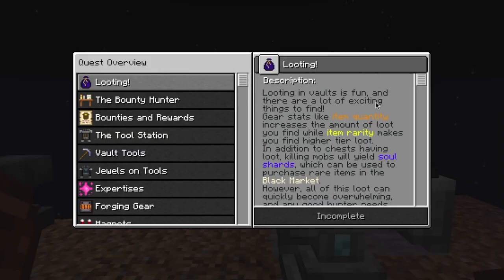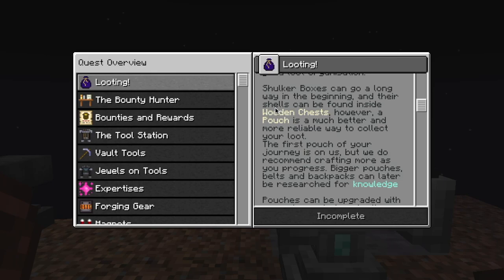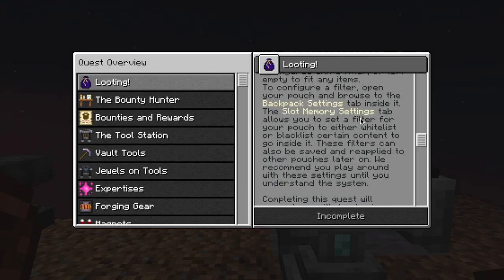Our next quest is looting. Looting in vaults is fun, and there are a lot of exciting things to find. Gear stats like item quantity increase the amount of loot you find, while item rarity makes you find higher tier loot. In addition to chests having loot, killing mobs will yield soul shards, which can be used to purchase rare items in the black market. However, all of this loot can quickly become overwhelming. Shulker boxes can go a long way in the beginning, and their shells can be found inside wooden chests. However, a pouch is a much better and more reliable way to collect your loot. The first pouch of your journey is on us, but we recommend crafting more as you progress. Bigger pouches, belts, and backpacks can later be researched for knowledge. Pouches can be upgraded with upgrade cards to make them carry more loot, automatically pick up loot when you break a chest, void excess loot, and even feed you. The pouch itself can also be configured with a filter, or left empty to fit any items.